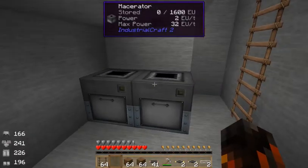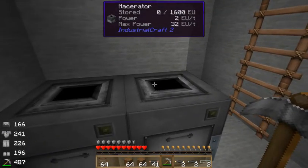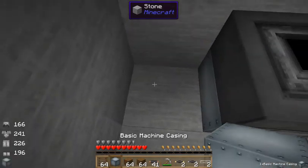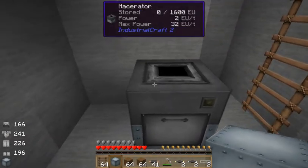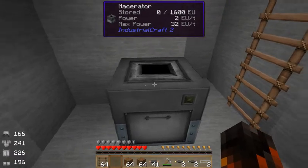I want to tell you a do and don't for the mace raider first. If you place down a mace raider, make sure that's its final resting place, because if you hit it with a pickaxe it's gonna just turn back into a basic machine casing, and it's just gonna be such an irritation. So if it's gonna be there, make sure it's there — you don't have to move it.